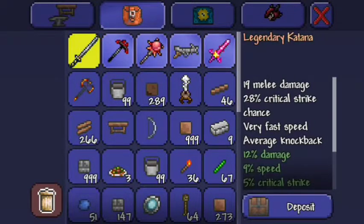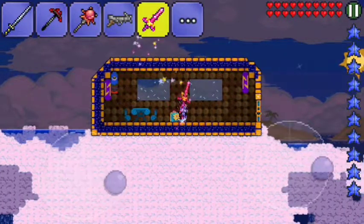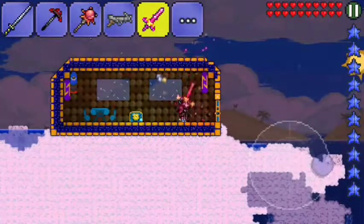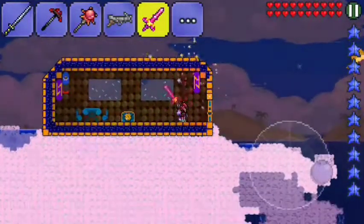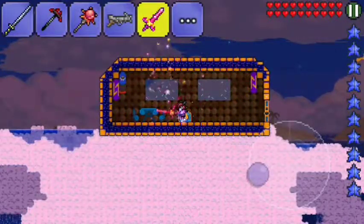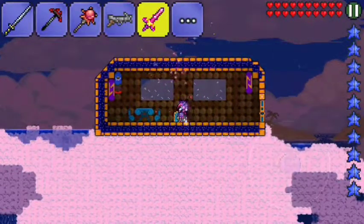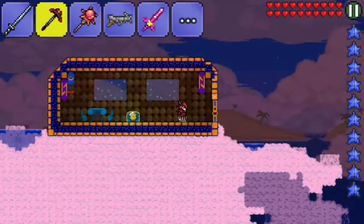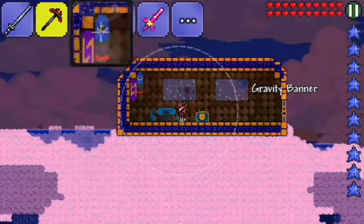It has plus 14 damage, 10 speed, 5 crit strike, 10 size, and 15 knockback. I'll take that! That's probably going to be my new main weapon. My Legendary Katana is still really good with some crazy crits, but the extra seven melee damage plus the effect of causing stars to rain down from the sky — and those stars can actually cause damage to enemies. If it uses mana, it uses it at a very slow rate so I can spam it easily.